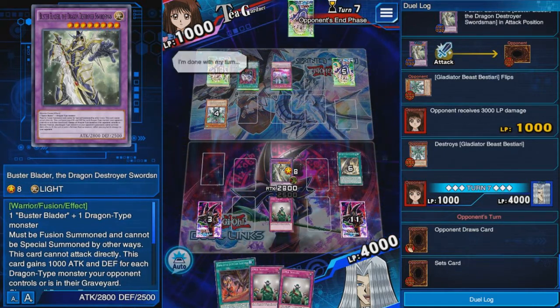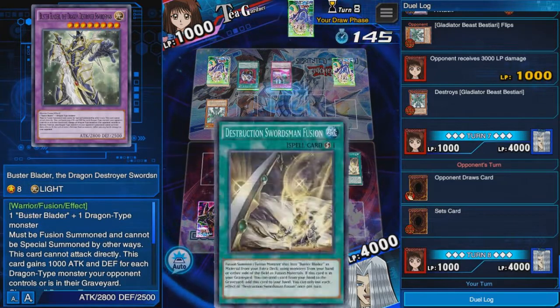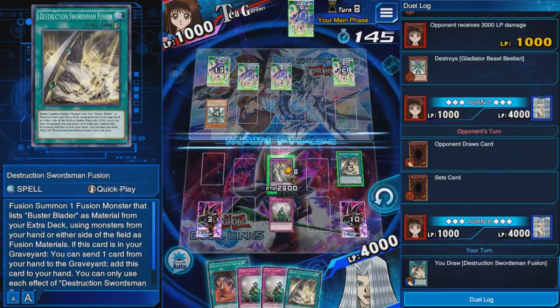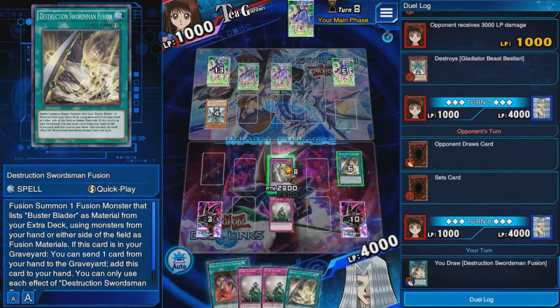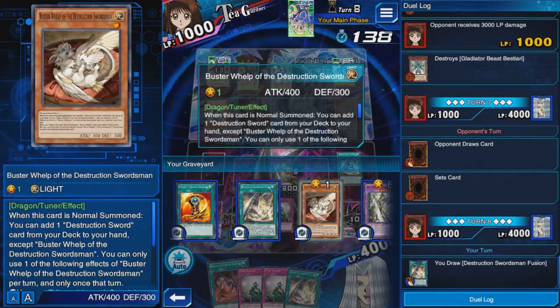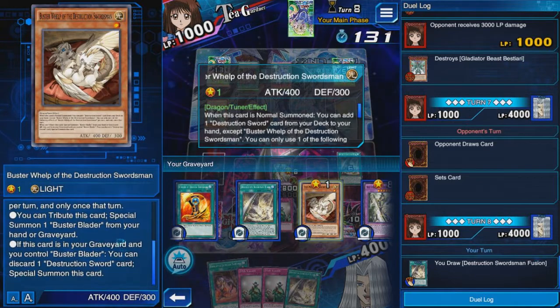Even if he activates Wall of Disruption, we don't really care right now — Dragon Destroyer gets a thousand attack for every dragon on the field, so even if he Wall of D's me, he's still going to take a big chunk of damage.